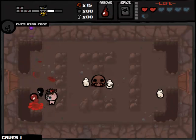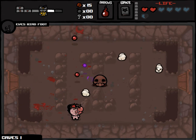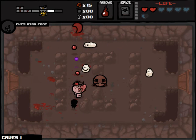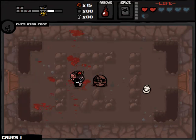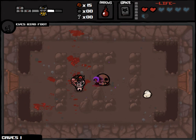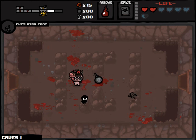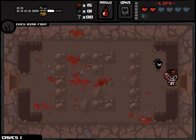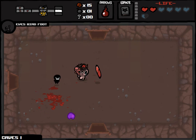We could get HP upgrade or a deal with the devil or something. What might be ideal is actually a deal with the devil, no HP upgrade, and we get Whore of Babylon for the exact price of the existing health that we have left. Anyway, we got one more bomb here. Gotta be coming fairly close to the boss room — Caves Part 1 is not an enormous floor.